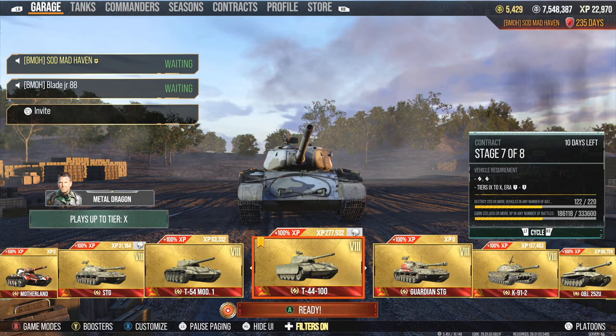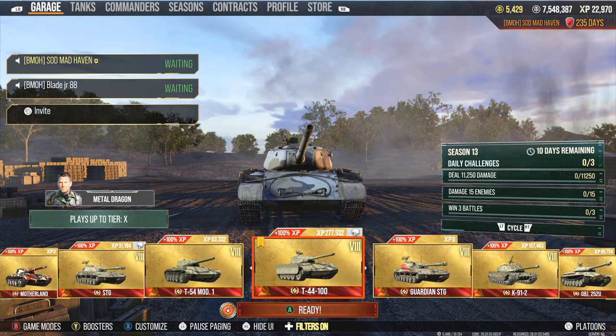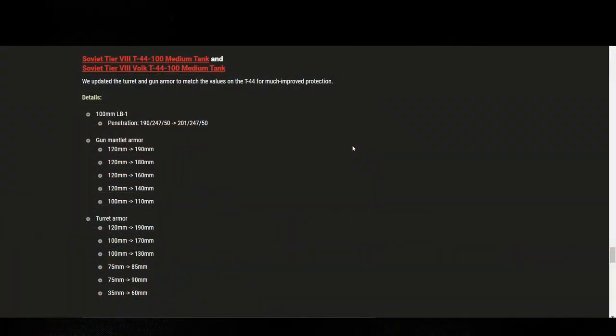On Tuesday they buffed some lines, and I've mentioned in the past that if they ever brought the T44 up it was going to be an absolute monstrous tank — I said that like a year ago. So they buffed the crap out of the turret. Beforehand we had 80 millimeters of side armor on the turret, and now it went from 100 to 130.